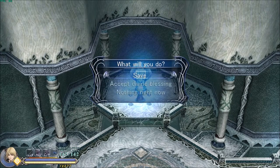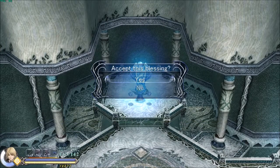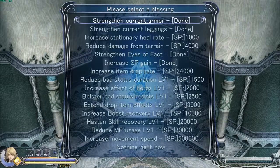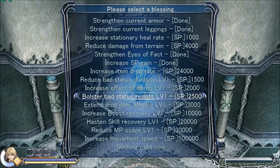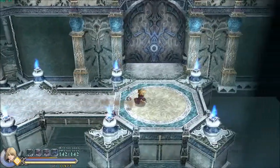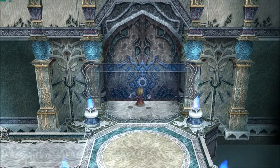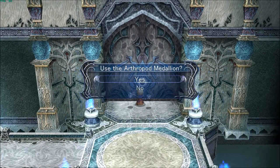Before we get started, let me go ahead and do a Divine Blessing here for our newest leggings. For the most part, I think when it comes to our friend here, Kyuko, I might try to maybe increase — maybe either hasten skill recovery or reduce MP usage. I think that would be pretty good for him. Of course, the movement speed boost would be good too, but as we saw last time, it definitely takes a while to get enough to do that. But now that we have what we need, let's go ahead and take on the next boss, the Arthropod Medallion.